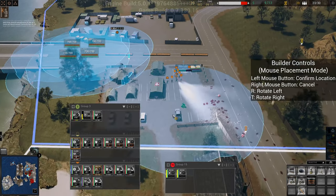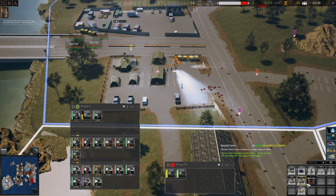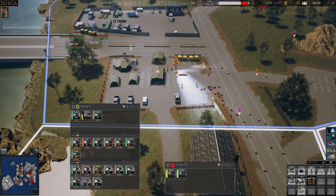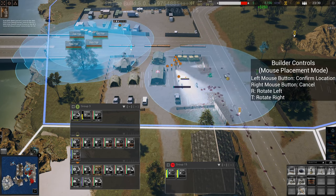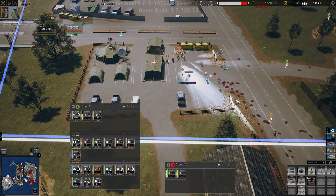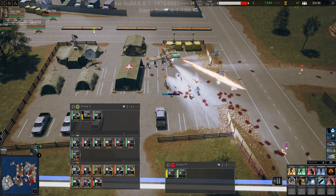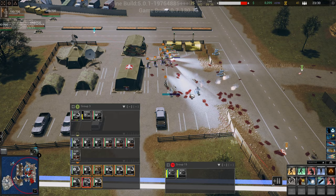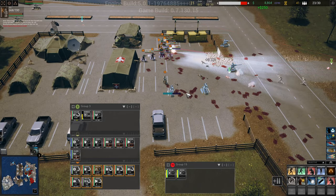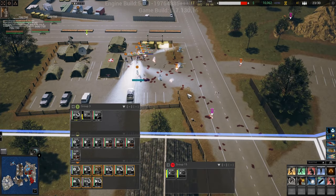Let's build some more defenses - build a couple of turrets here, and a couple of turrets here, and a couple of turrets here. Should be fine. Hold on, take them out. Alright, they are going down.